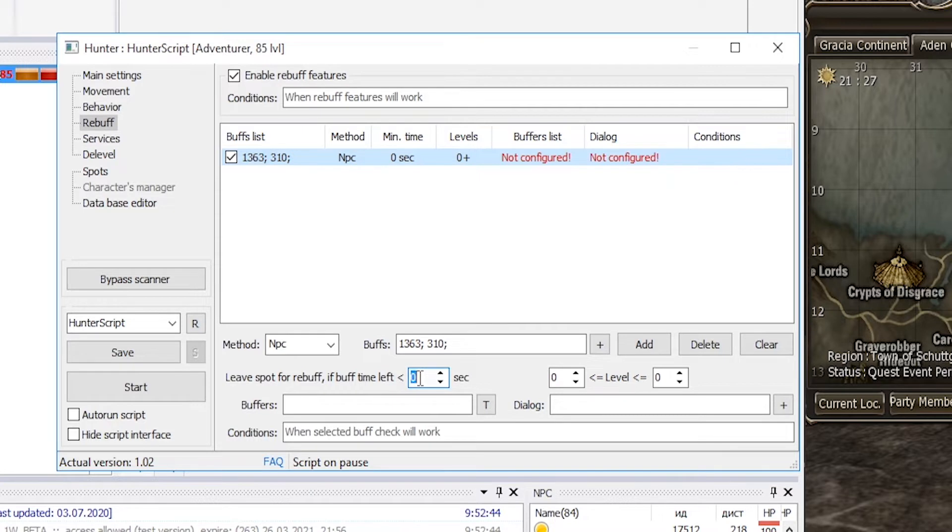Under 'Leave spot for rebuff if buff time left (seconds)': if you leave this number equal to zero, the bot will not fly away from the spot for this buff — it will buff only when already in town for any other reason. But if we want the bot to leave the spot beforehand, enter the needed number of seconds here, for example 150.